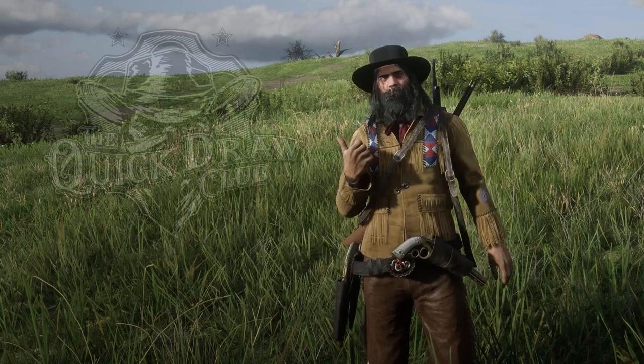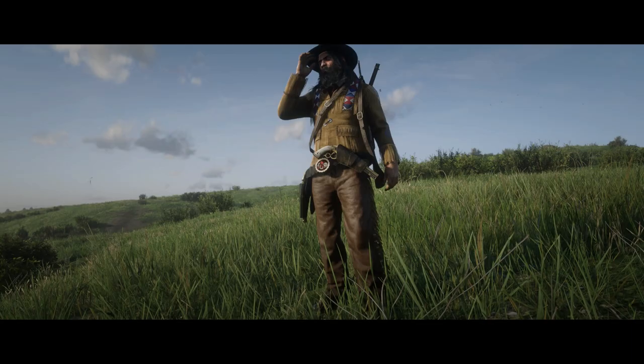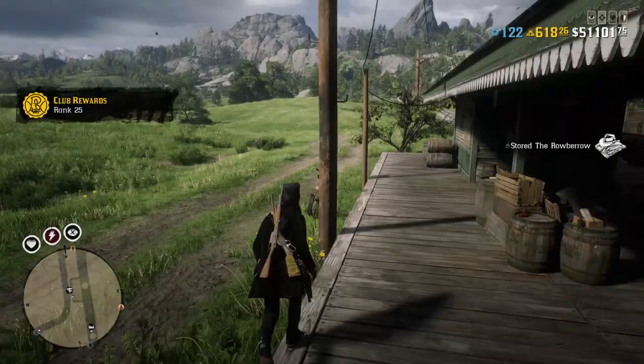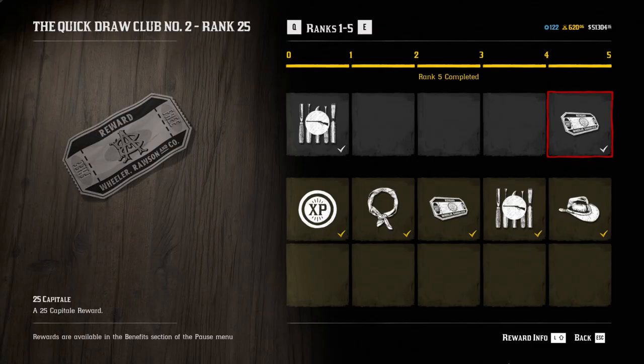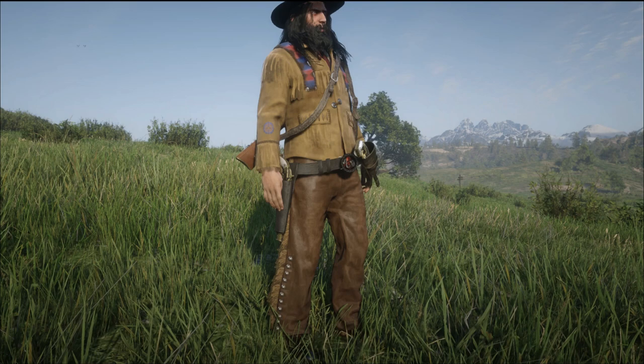The second part of the Quick Draw Club, which is basically a new outlaw pass, is already in Red Dead Online. It's a really good outlaw pass — I definitely recommend you buy it. The rewards look good and it's not that hard to level up, although there are some tricks. Most importantly, it's a good investment because you're not only going to get all the gold bars back but also receive some cash and bonuses.